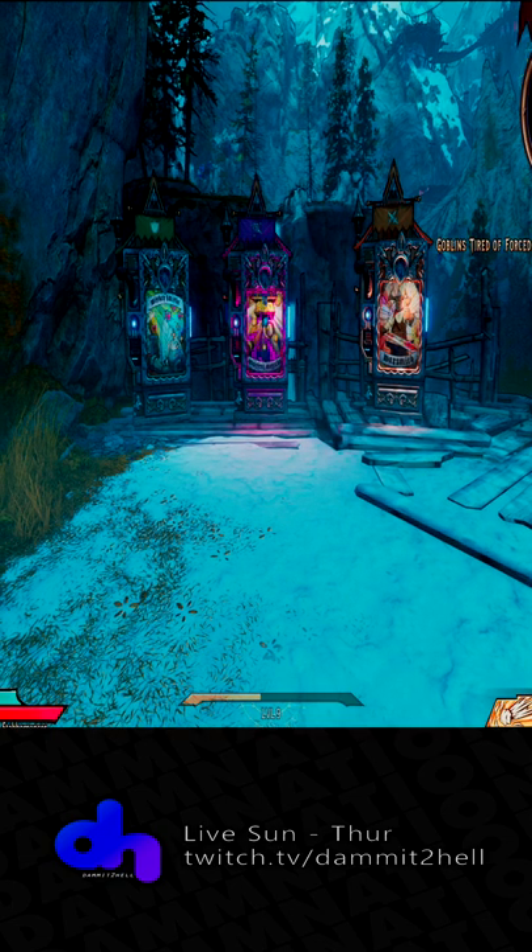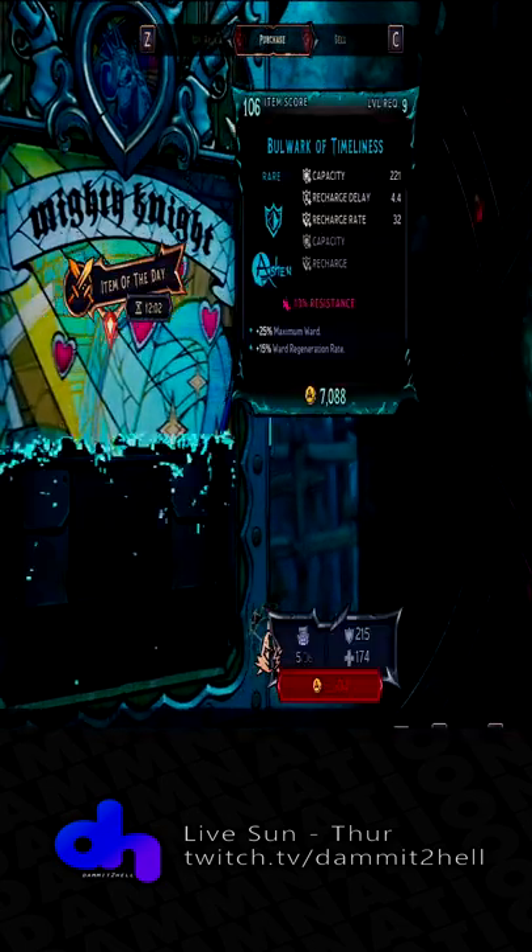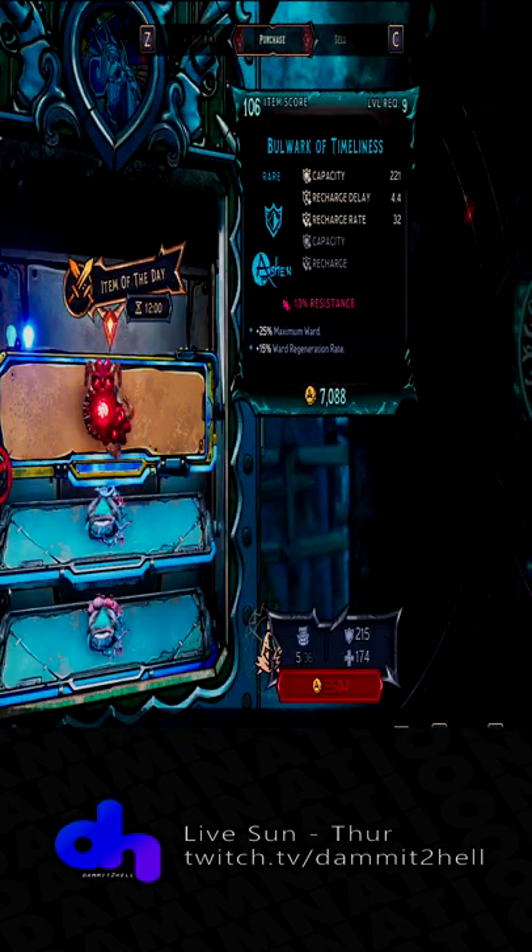Let's take a look at the different types of vending machines in Tiny Tina's Wonderlands. First we have the Mighty Knight. The Mighty Knight stocks shields and class mods.